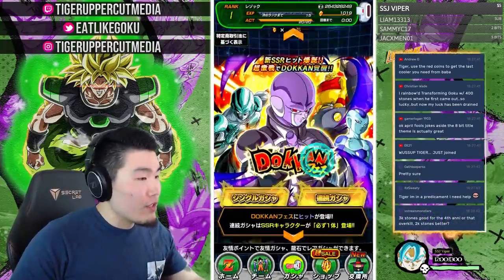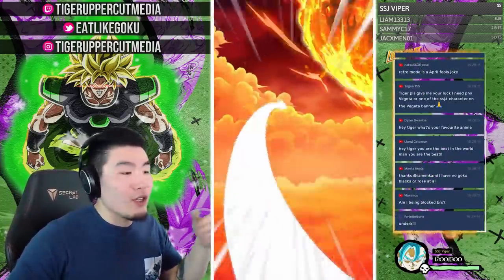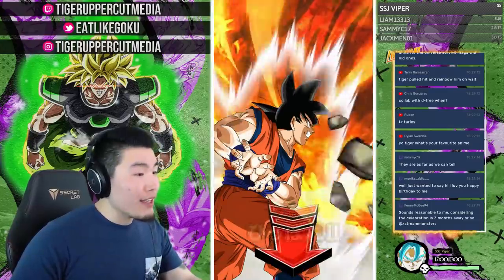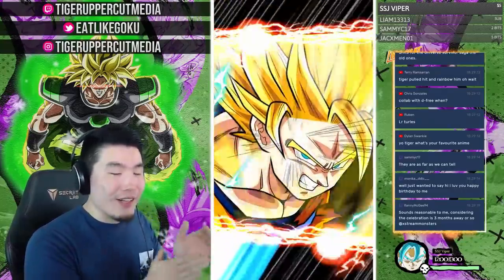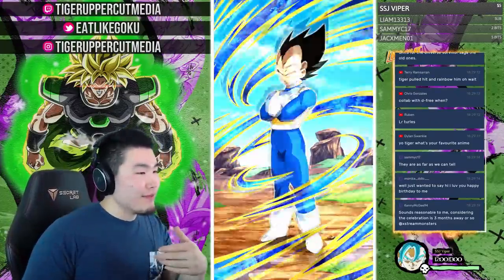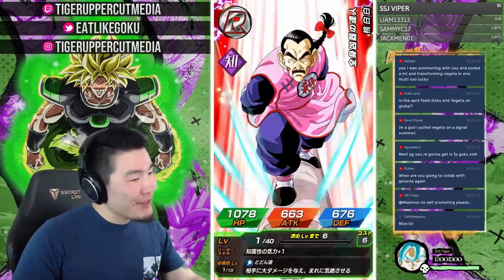We're popping over to the Vegeta banner — here we go, first multi! Let's pull Vegeta first multi, let's go! What's up Tiger, just joined! We're about to get a Vegeto fusion right here, watch. Hold on — Super Saiyan. Never mind I lied. Happy birthday to Monica! I love you, happy birthday — hope you're having an awesome day. Second multi on this account and we pulled the freaking Vegeta!